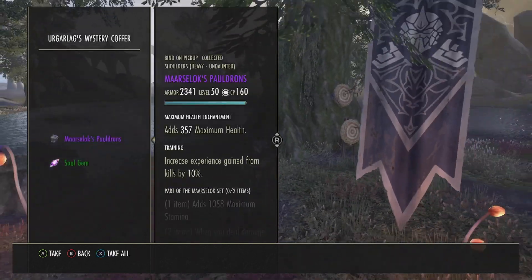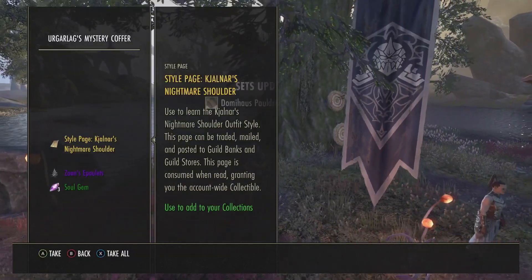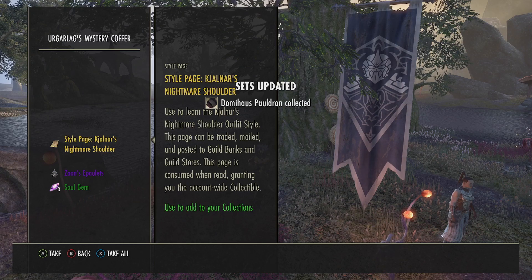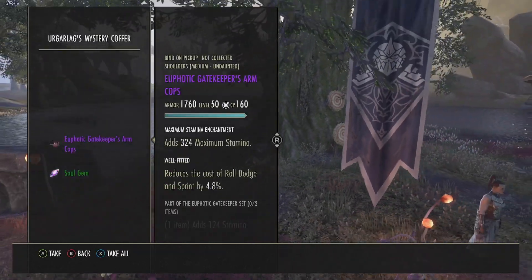Actually, I'm a totally scheduled person. Okay, here we go, let's do it. Come on, give me that golden style page — I think you owe me. I got it! Style page: Cajolner's Nightmare Shoulder. I believe it's bound though — maybe not, we can look.